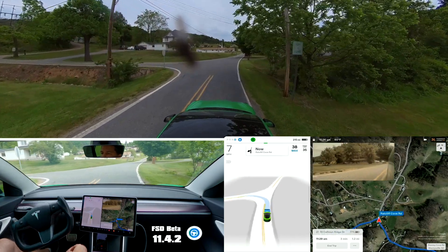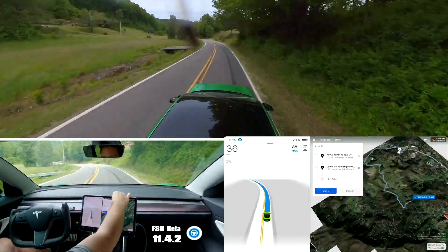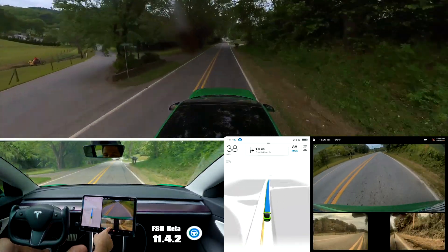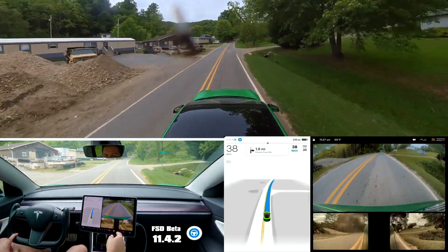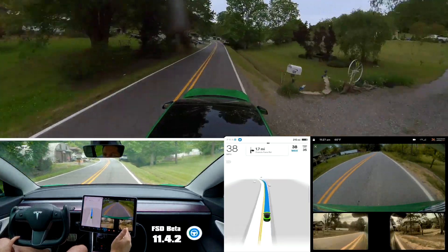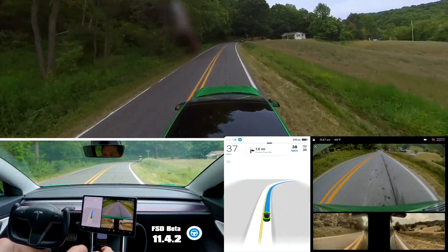And why are we crossing yellow? It has a really hard time on this turn. I'm going to snapshot that one too. You can see it's leaving more space on the right than on the left — it's actually riding right on the edge of the double yellow line on this side, and there's plenty of space on the right. So we're actually on the first yellow line right there. It's creating a buffer zone where it doesn't want to be close to that edge, which it's never done before. It's done a great job on these roads in the past, before 11.4.1.